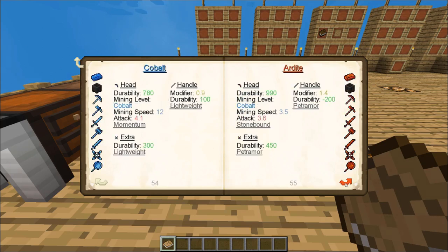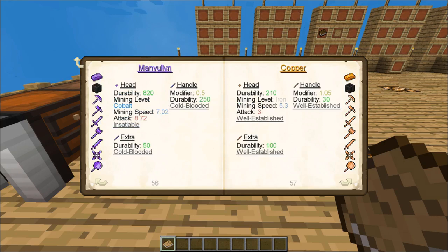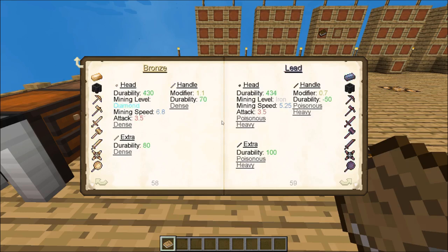For today's tutorial I'm going to use Manyullyn. Manyullyn, if used as the head of a tool, makes it Insatiable — during combat you deal more damage, but also consume more and more durability, so the more you fight with it the weaker the weapon gets. As a handle, it gives you Cold-Blooded: deal increased damage to targets that have full health. And with the extra slot, Cold-Blooded again. So I'm going to make mine completely out of Manyullyn, but you can mix and match — you could have a Manyullyn head, a copper handle, obsidian extra — mixing those perks based on your playstyle.